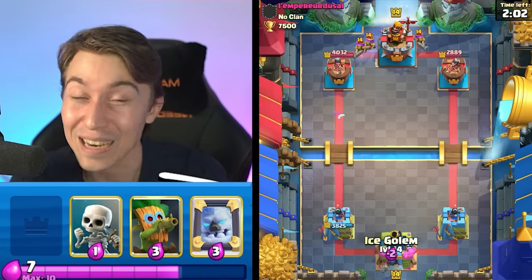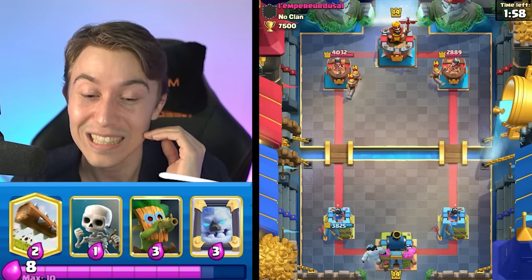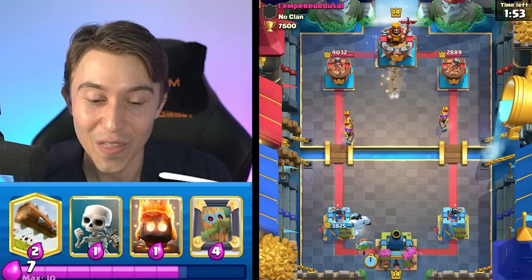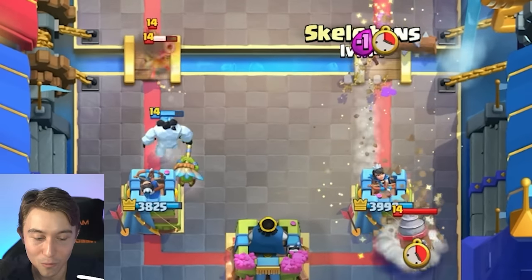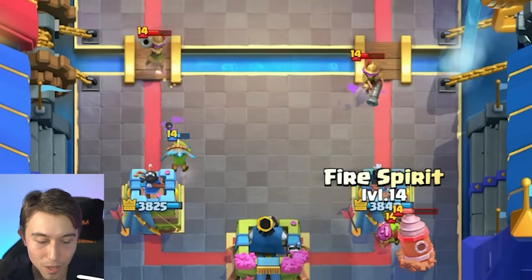Never mind — I take everything I said back. Three Musketeers plus Heal Spirit — that hits different. That is really annoying. Have you guys ever dropped something on top of the Three Musketeers and then they heal it up with a Heal Spirit and you're like, 'Well, that sucked'? Yeah, I've done that before. But we crushed the Heal Spirit before he was able to make that happen — that's pretty big.